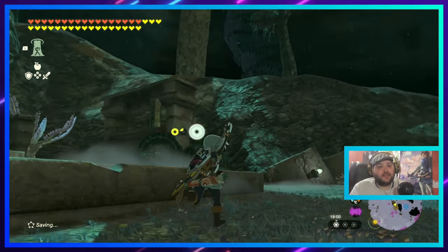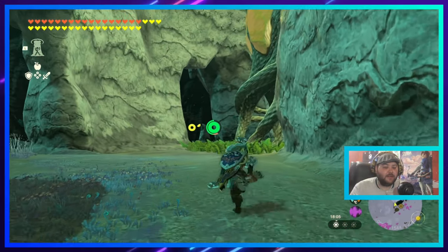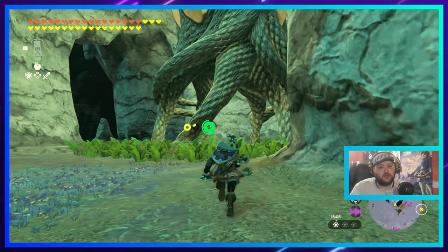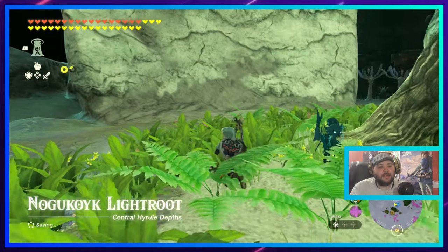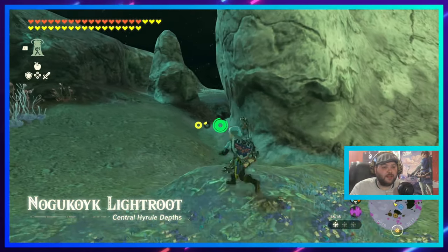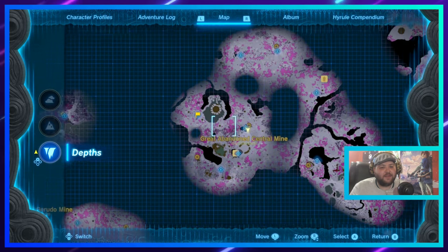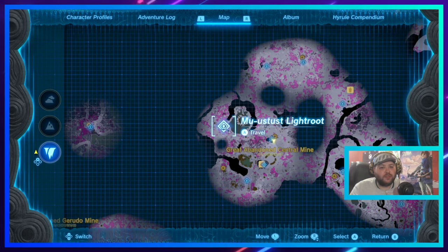You'll land right in front of one of these contraptions. Turn this corner and here's the first one — it will illuminate this area, but it will not illuminate the area with the coliseum we're going to. If you look on the map, there's the coliseum and there is the Musatous light root.